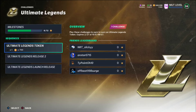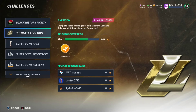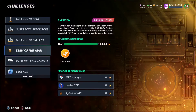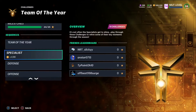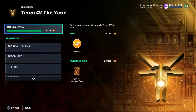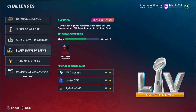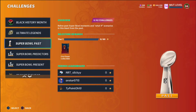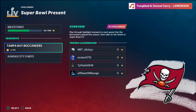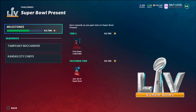Also weekly, always play your Ultimate Legend token so you can earn yourself a free Ultimate Legend after about 15 to 18 weeks. Moving down — earn yourself your free Team of the Year player. I've been very busy and haven't had time to play really any challenges, but play your Team of the Year challenges to earn yourself a free Team of the Year player. You can also play the Super Bowl challenges if you want.